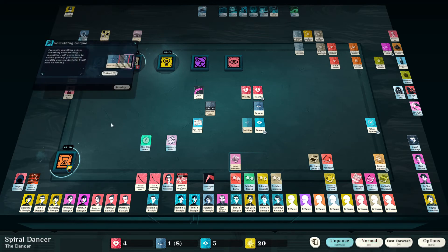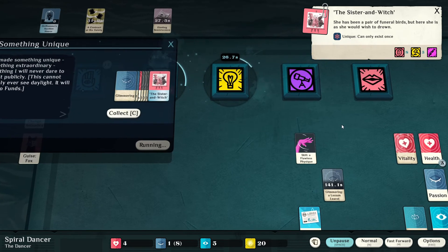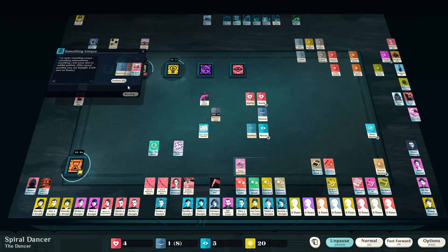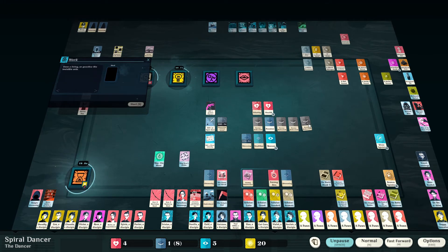Something unique! 'The Sister and the Witch — she has been a pair of funeral birds, but here she is as she wishes to drown.' We're talking about the aspect of death and rebirth. If you're looking closely you can see one is dressed in red and the other in darker red, with black in the back. In mysticism red and black are symbols of life, death, and rebirth. It's about primal energies coming into manifestation in the physical world. Death is really big in mysticism — it's the one mystery no one can dispute exists, the one magic all must experience.